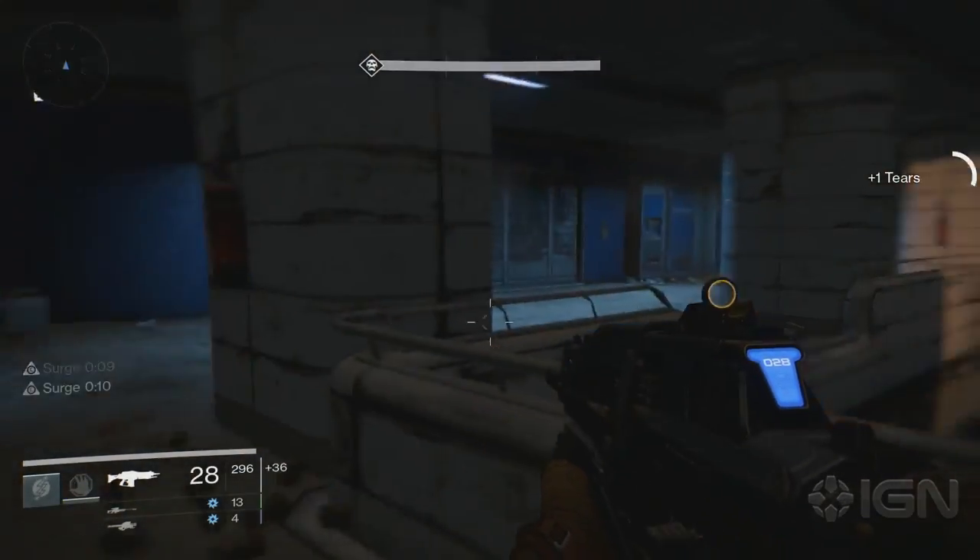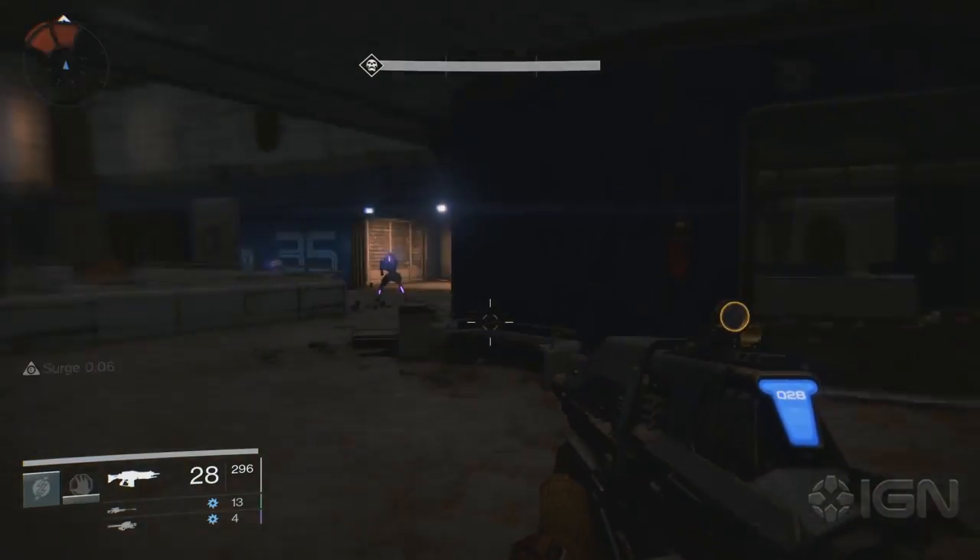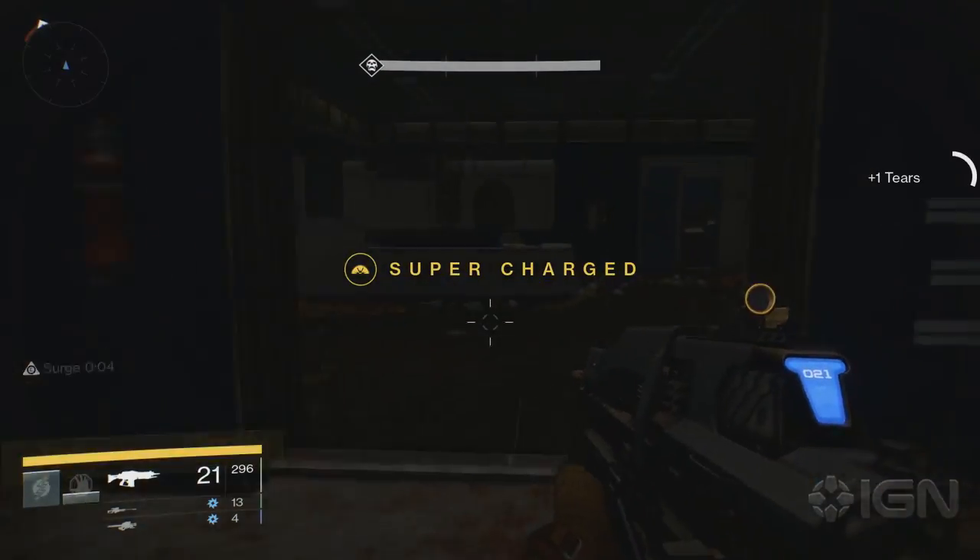The next one is found in the Dust Palace. While exploring this area, you'll see a door with a three on it. Head in there and you'll find the chest in a cubicle.